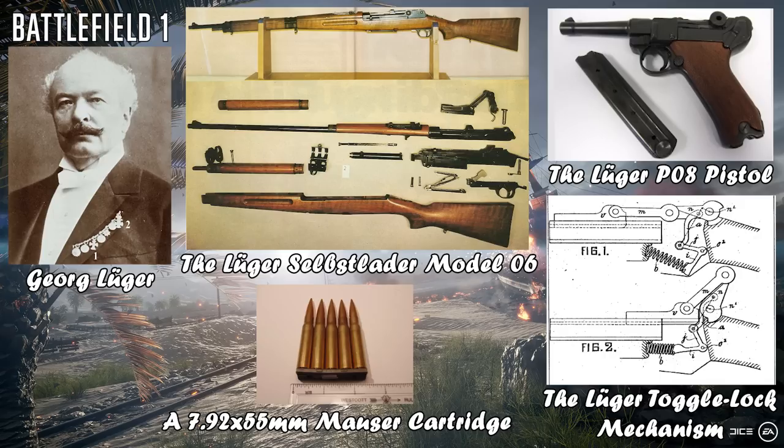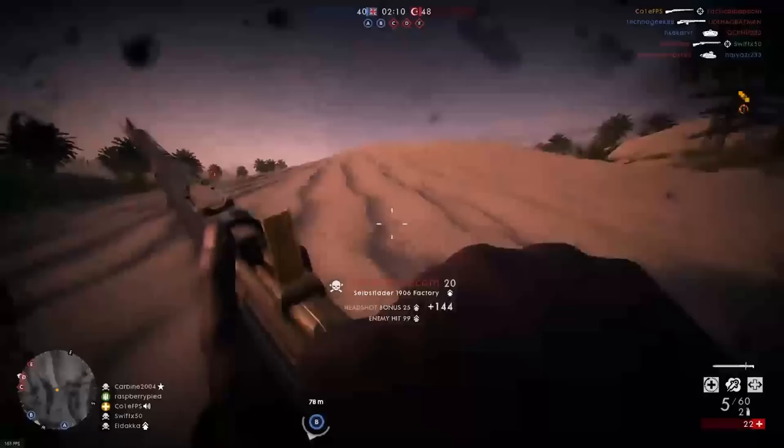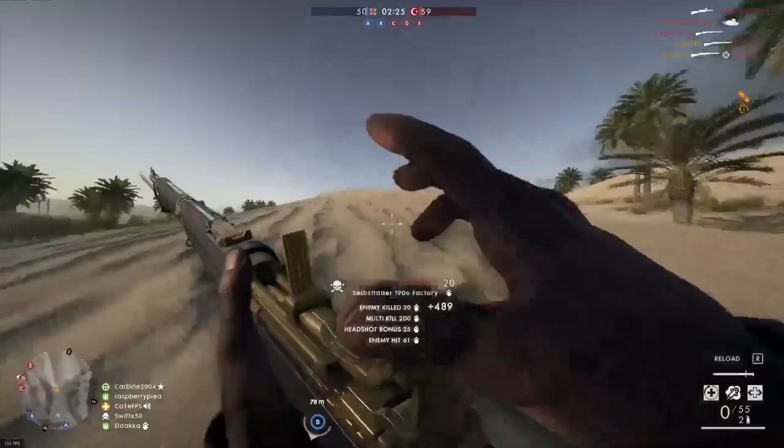The rifle's self-loader featured a near-identical toggle-lock firing mechanism to that of the Luger pistol, albeit scaled up for the use of the full-sized 7.92x57mm round. The weapon did see some improvements over its pistol forefather, particularly to improve its reliability in muddy conditions. However, the weapon ultimately failed to enter mass production, with only a few prototypes being manufactured.